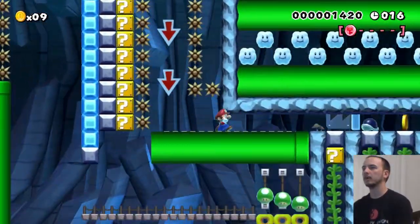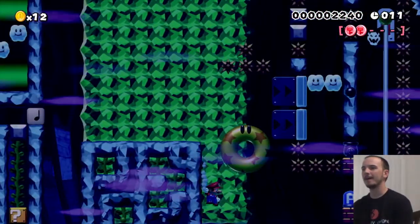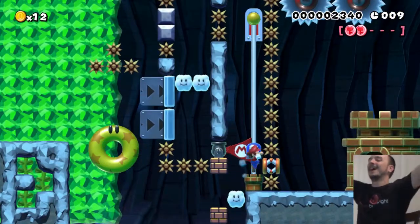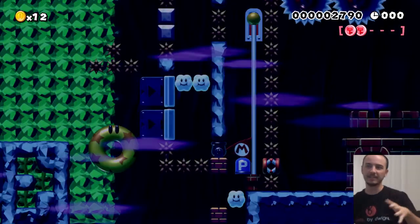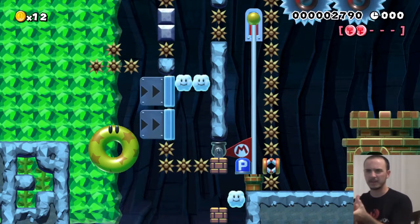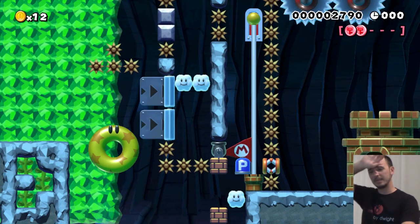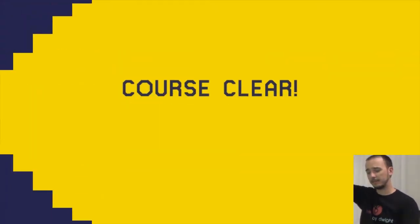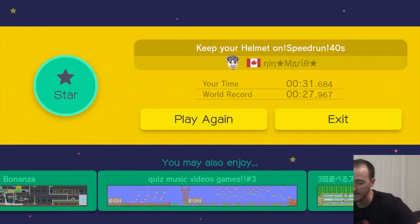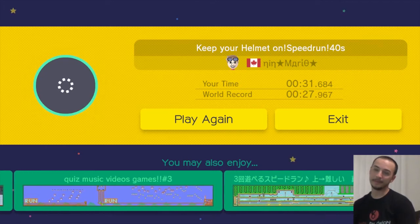There we go. All right, try this the third time. Ha ha ha ha ha, yes! I'm sure he put that in there intentionally for those who didn't get the coins. I can't imagine why else he would have put that there. That top part up there looked pretty crazy. I guess you need the shellmet to break something — it did say keep the shellmet on. I didn't keep the shellmet on, but whatever.